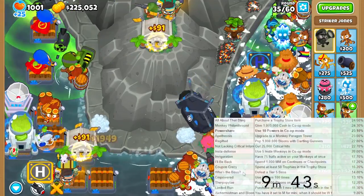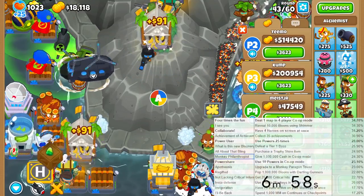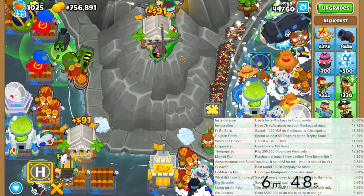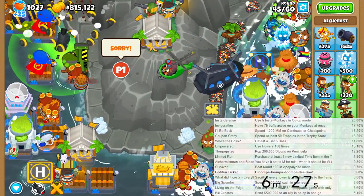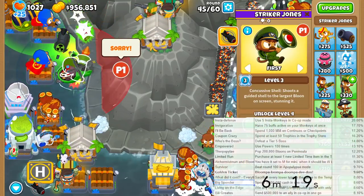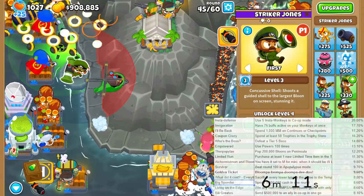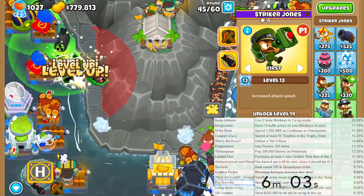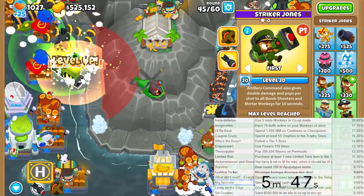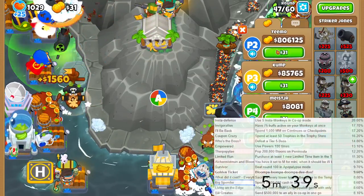I don't know if I can pop 200,000 bloons in Peninsula, or if there's even 200k for 60 rounds. Could you send back your 500k? Because I need to get monkey philanthropist. There's also one for big spender - spend 100k cash or a million in one round. Here's what I'll do: I'll wait for a very long round and then buy level 20 Striker and keep selling it. I think I got a million dollars in one round. Let's start selling towers guys, it's too slow.